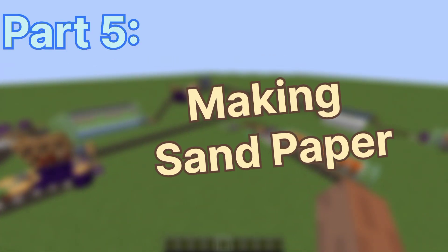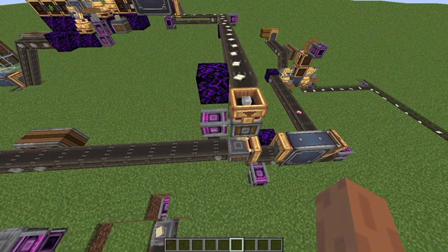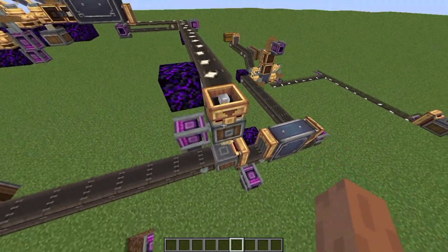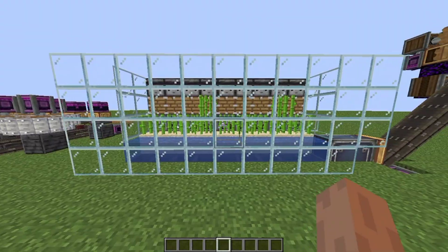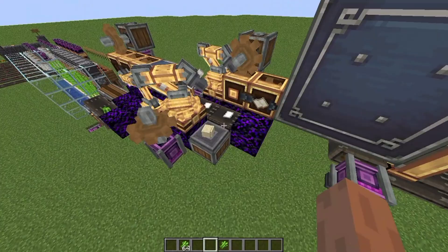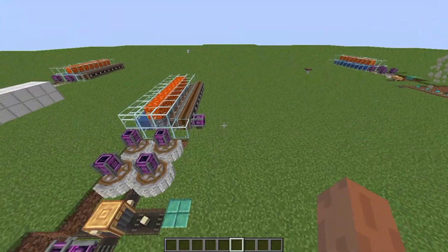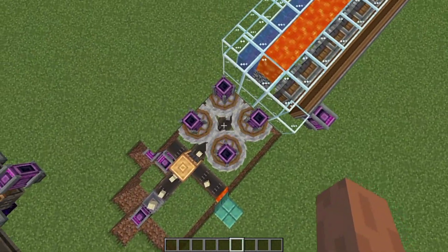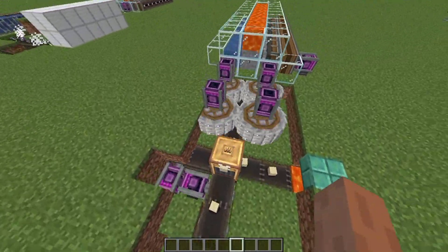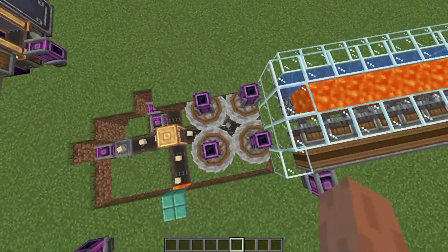Part 5: making sandpaper. This is a big part. To polish the rose quartz you need sandpaper, which is made by mixing sand with paper. Here the sugarcane is crafted into paper. The paper and sand are mixed together to make sandpaper. The sand on this depot comes from this cobblestone generator over here — cobblestone crushed two times becomes sand. This tunnel is sorting the sand from other items, and will also dump the excess sand off the belt.